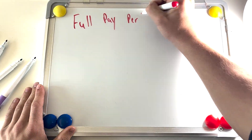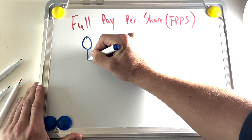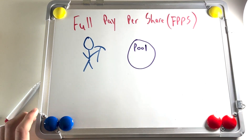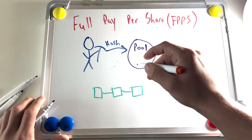Notice transaction fees were excluded from that calculation, and that's where a Full Pay Per Share pool distinguishes itself from a traditional Pay Per Share pool. Full Pay Per Share, or FPPS, includes transaction fees within miner payouts, hence the 'full' prefix.